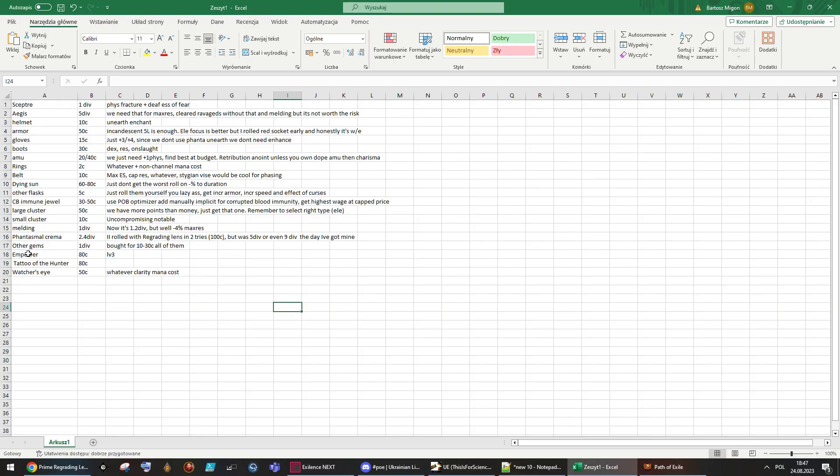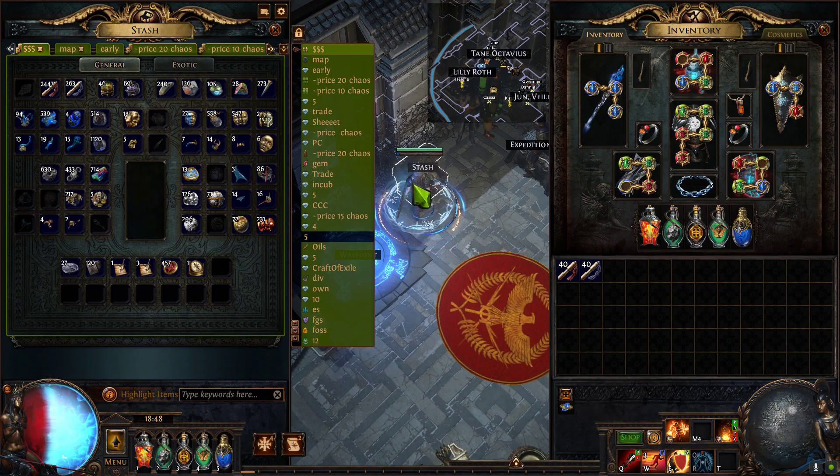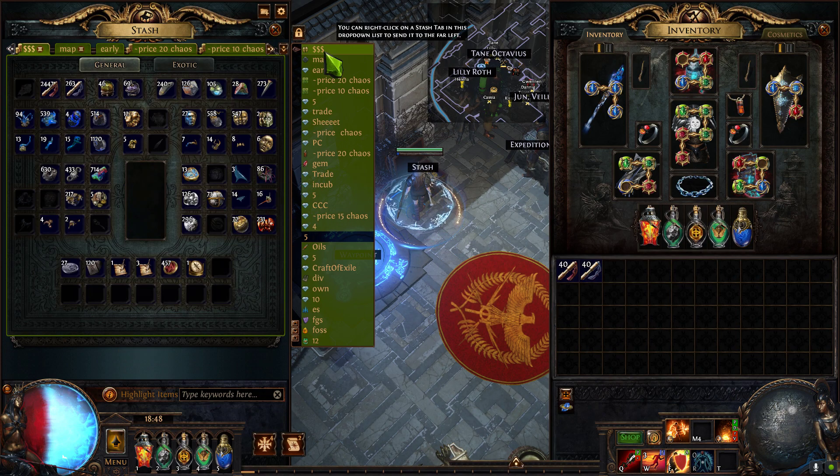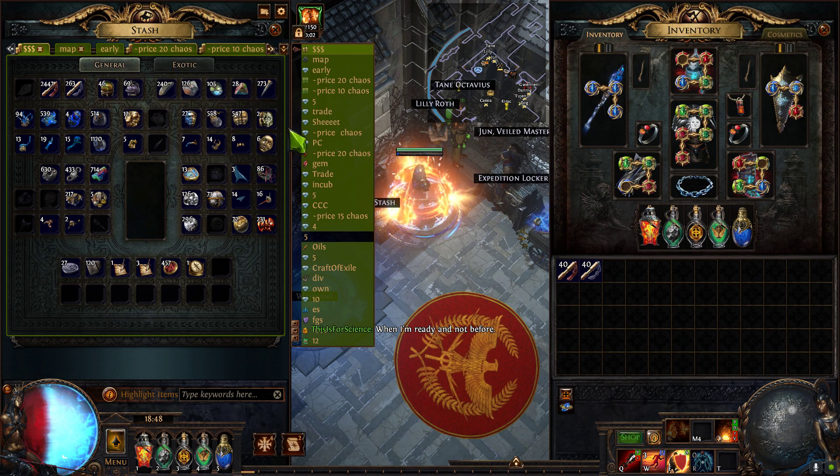Those tattoos are about 2c each, so there's no reason not to use them for now — later we'll replace them. The other tattoo is the large dexterity node tattoo, which gives plus-one level to skills affected by it, including Unearth, cremation, and Purity of Ice. I paid around 8c for it. Basically all together: Aegis at six divine, other items around seven divine — totaling roughly 13 to 15 divine. That gets me to ravaged maps and the golden oil strategy.